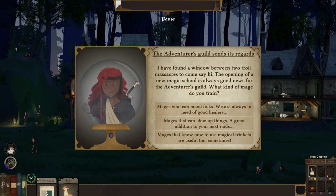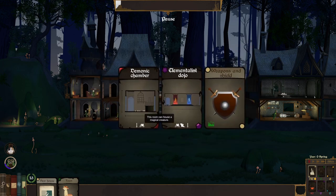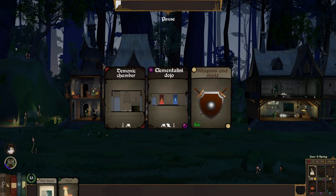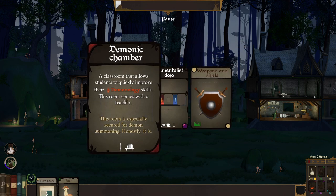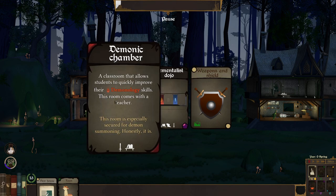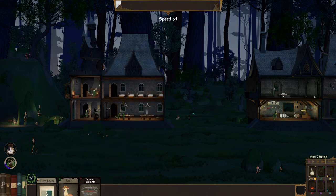Occasionally we get attacked by things. An Adventurer's Guild event fires — they send guards and say opening a new magic school is always good news. What kind of magic do you train? They're always in need of good healers, mages that blow things up, or mages that know how to use magical trinkets. Let's blow some things up. So we got the Elementalist Dojo — elementalist is the arcane deck. Demonic Chamber is demonology. Each school has three tiers. We don't have a demonic chamber — I want it. Room is especially secured for demon summoning. I want that.